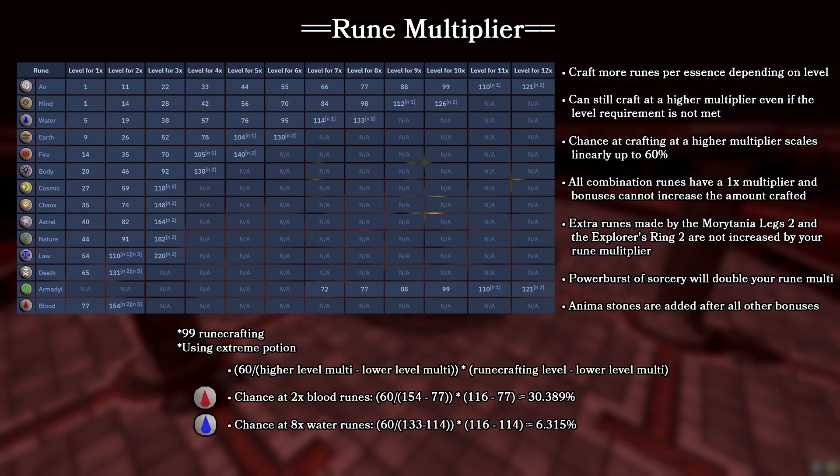At the very bottom I've listed a formula to calculate your percentage chance at crafting a double rune. You can use this if you want to figure out what the most profitable rune to be crafting at your level would be. For the calculations in this video I'm assuming you have 99 runecrafting and are using an extreme runecrafting potion, but depending on your level you can swap the numbers out to whatever is more applicable to you.